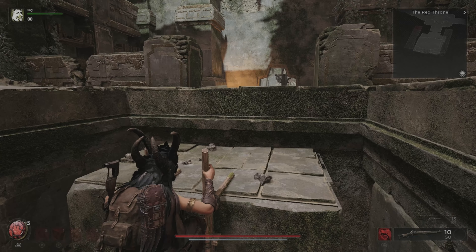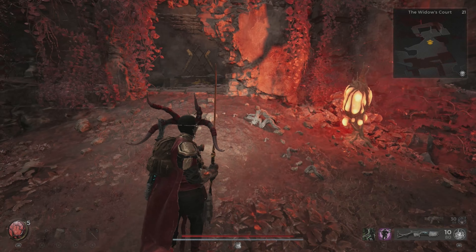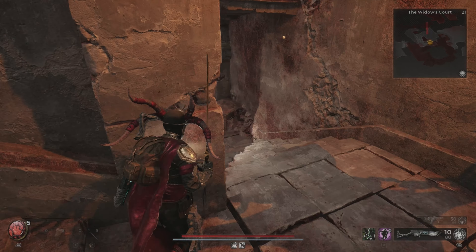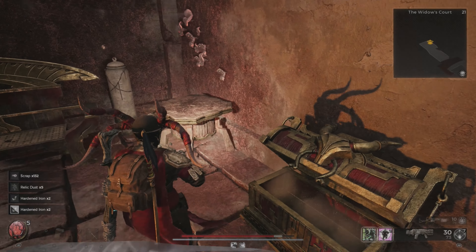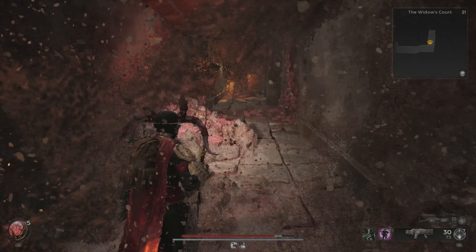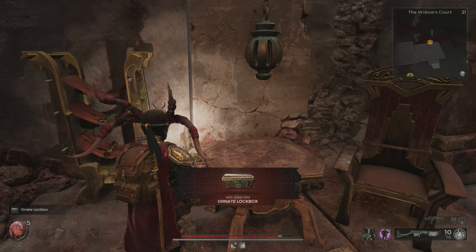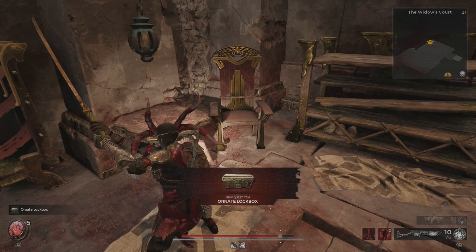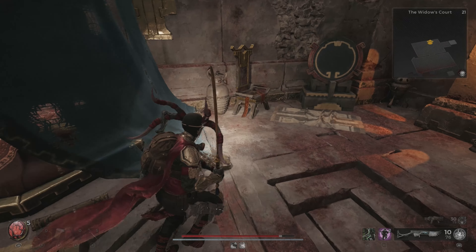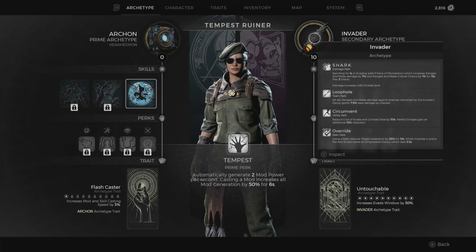Make your way into the Widow's Court and head downstairs past the waterfall. Once you get into the room with the chest, you can walk right through a wall. Pick up the lock box — but whatever you do, do not give it to the queen. Doing so will ruin this quest.